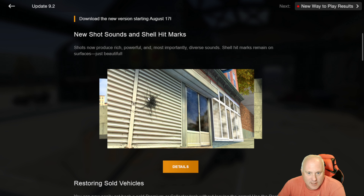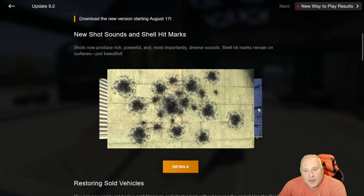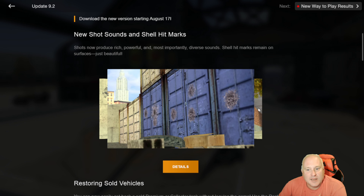So what did they add? Shell hit markers. When you miss a shot and it hits a building or something, you're going to get a shell marker — different sizes depending upon different caliber and different types of ammunition.